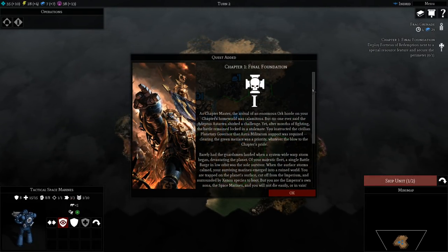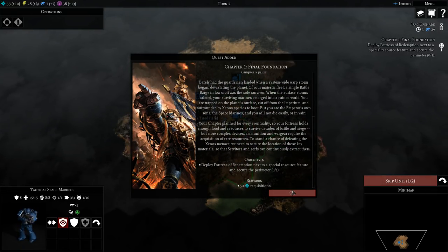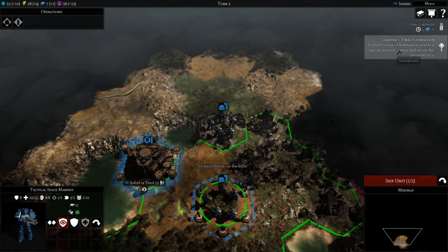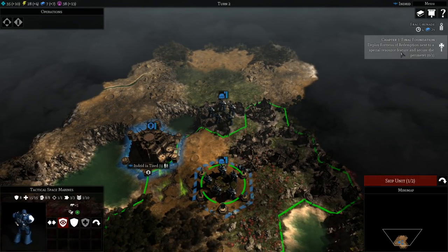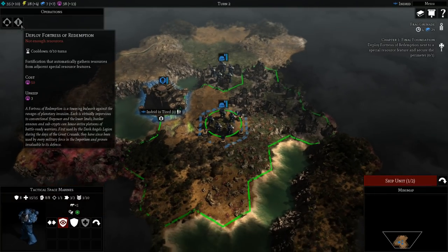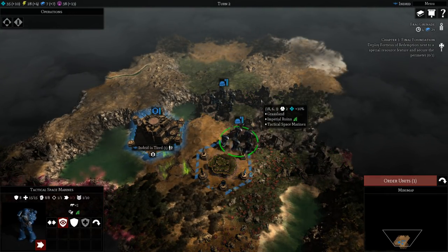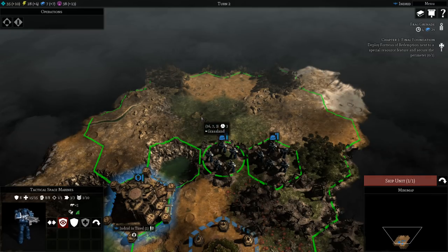He's given us a quest — each faction has a quest line. If you go through the entire quest line you win the game. You can also win by just killing everyone, but those quest objectives get very very tough. You can ignore them if you want, but you'll be missing out on rewards. The first one is asking us to put down a Fortress of Redemption to gather some resources. We'll put it beside this Fermentation Pool, but we need 50 Influence first.